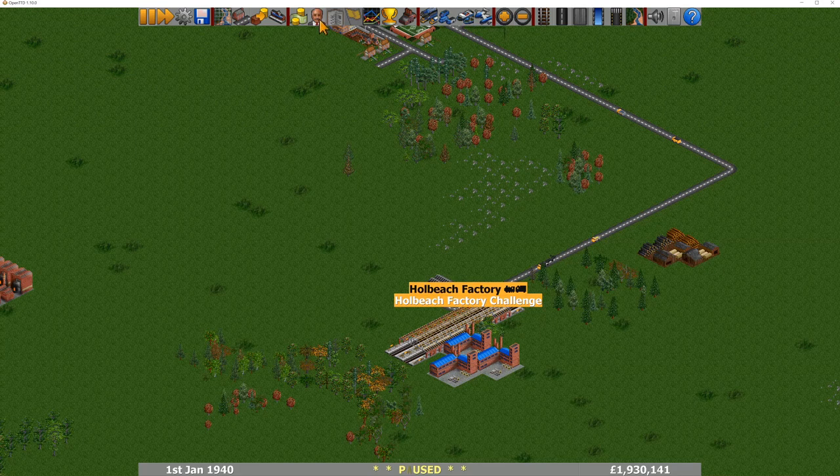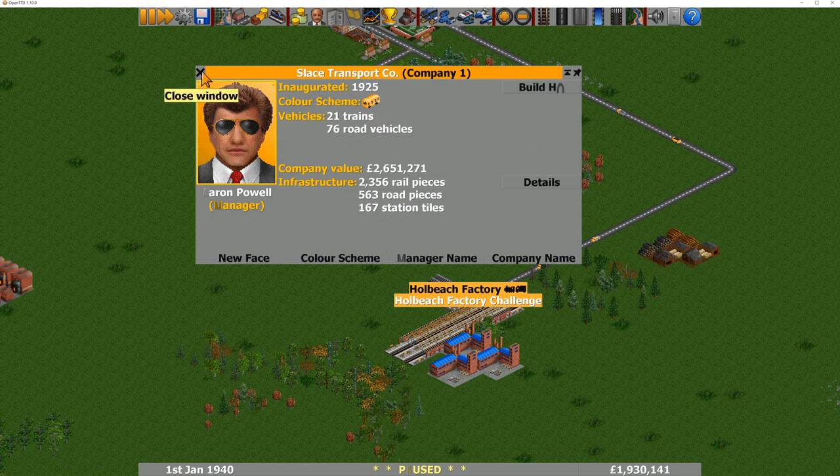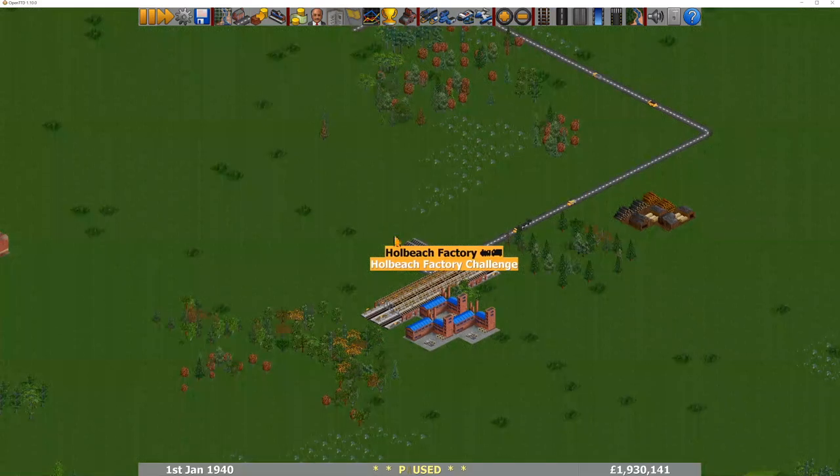So we've got here Slice Transport, and the company value is 2.6 million. They've got 1.9 million in the bank, so that's going quite well. Road vehicles and trains — quite a lot of road vehicles. And here we are, starting out at Holbeach Factory, where you can see we've got a nice little station in.